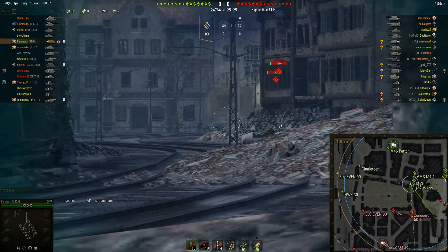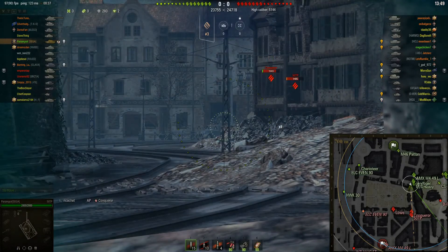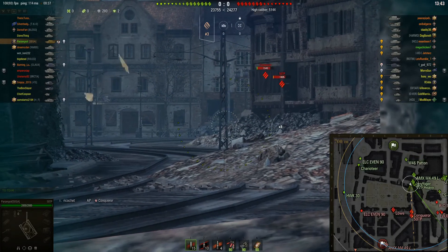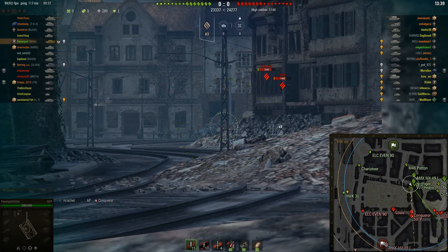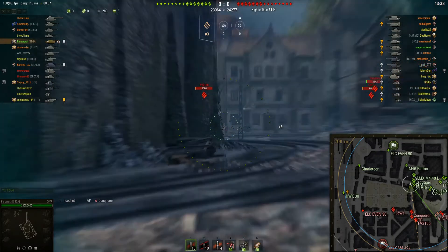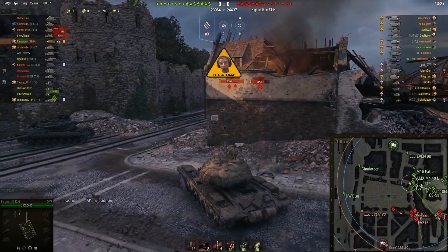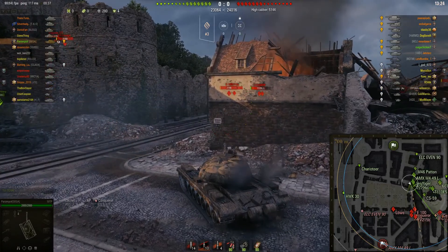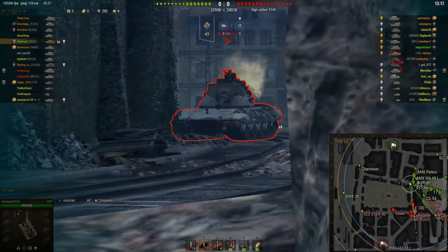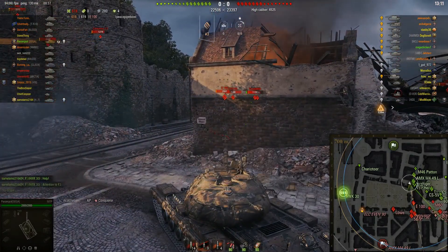The enemy 50TP — can't really hit him from this angle, but my teammates are giving him a good wallop. So far not so good, but it's going to get better. We have the enemy FV215B and the E100. My shell diverts to the upper plate, which can't be penetrated, so I've decided I'm just going to load gold. Had a couple of defeats in a row in this tank, so I kind of just want to get the daily victory done.